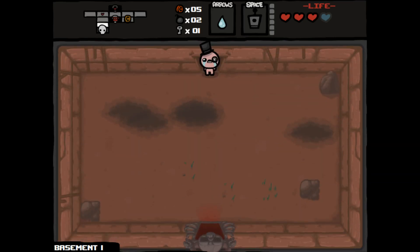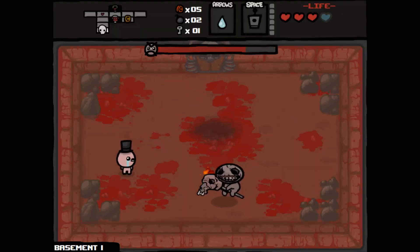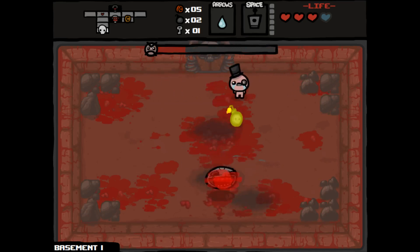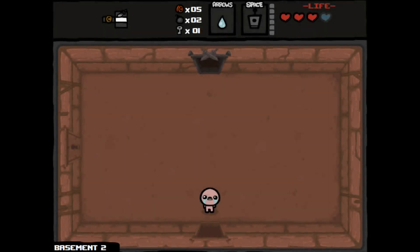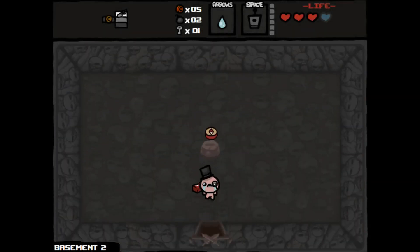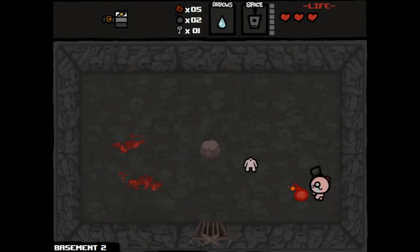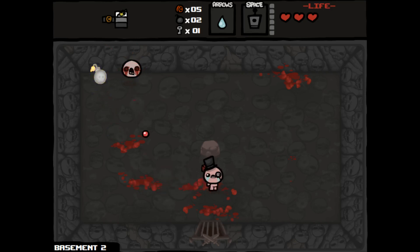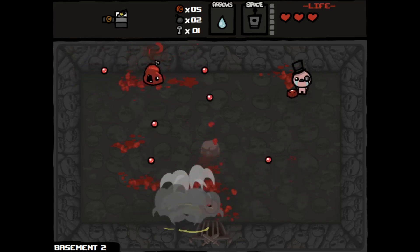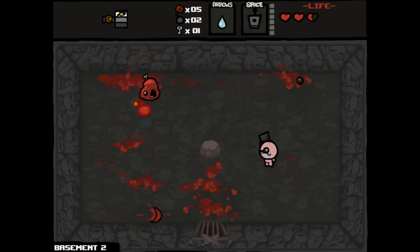Now because I passed on the devil room on that last run, if I don't take any hits, I should be able to get an angel room. Did it, but no angel room — we got a Cube of Meat though. Let's head down. We found what's in here — compass! Let's do it, compass is always good. Took some damage there on accident — I just spawned right into it. And some more red heart damage, so that's going to make our chances for a deal with the angel or devil less.